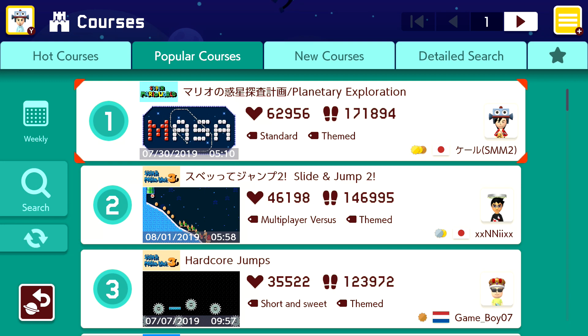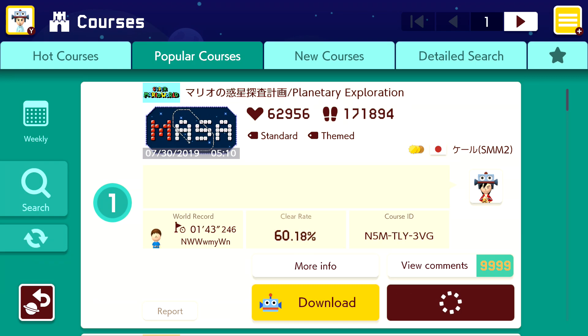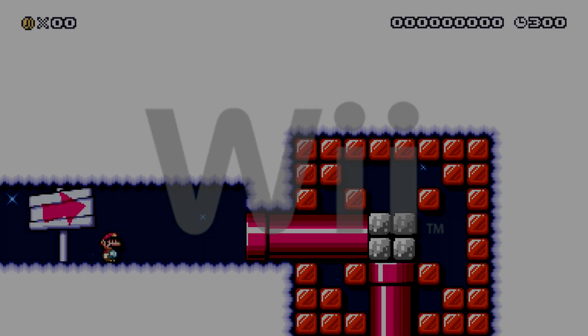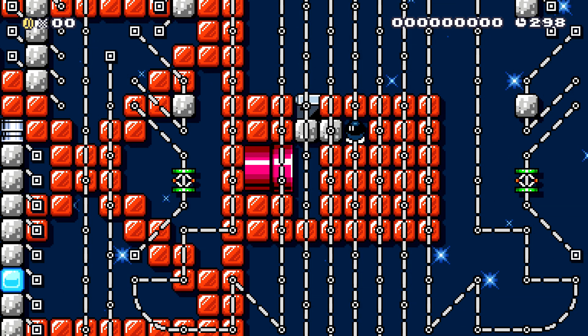Starting with level 1 — it says NASA? Or no, MASSA, maybe M for Mario. Anyway, I forget what NASA stands for. It's National Agency of Space something, maybe — Planetary Exploration, anyways. I might be totally wrong with the acronym. But now it's Mario instead of National — MASA: Mario Agency of Space and Planetary Exploration. I just want to explore space, in the Super Mario World theme. And of course, you have to have the Mario Galaxy theme whenever you're going into space.